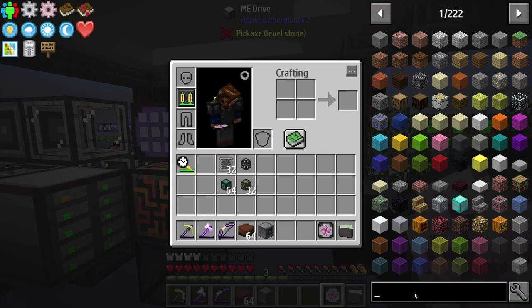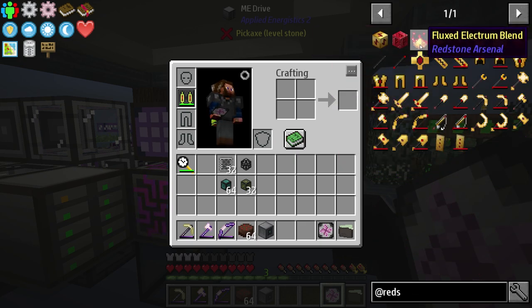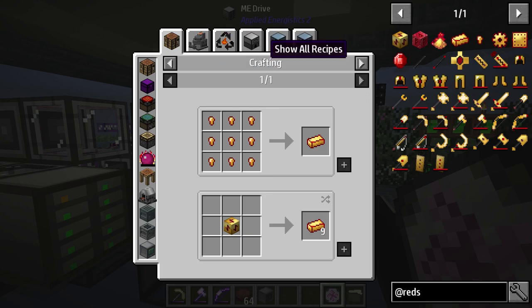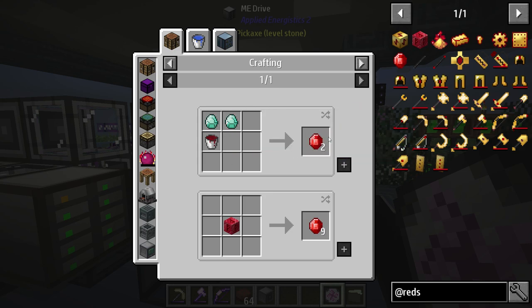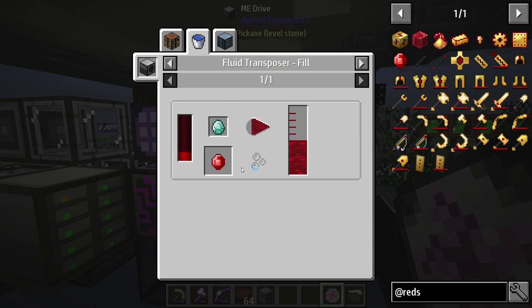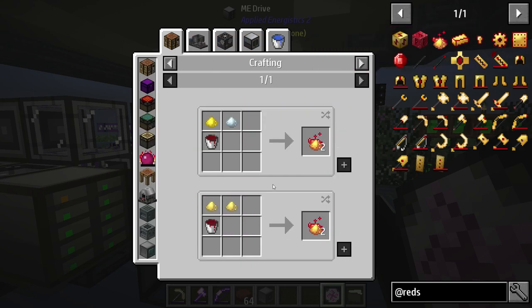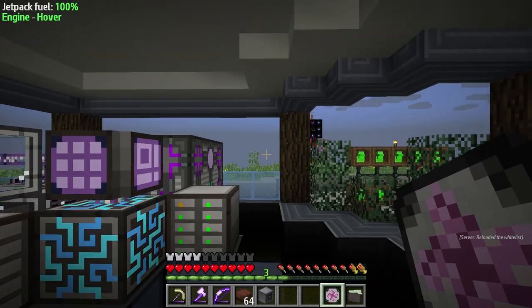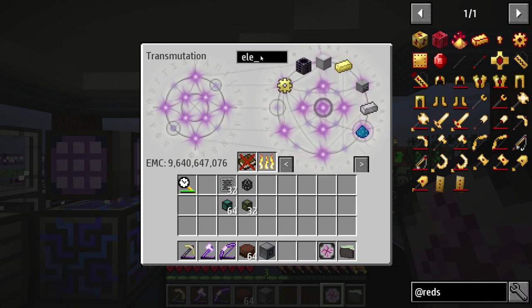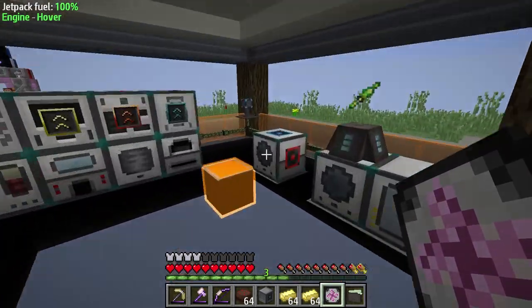Let's take a look at the Redstone Arsenal mod. We're trying to make the blend, because the blend is going to lead to us making the ingots, and then of course the redstone crystals. These are pretty easy to make because you can literally just fluid transpose them, which is exactly what we're going to do. That doesn't need to be automated. Electrum blend is probably what we're going to use to set this up. We already have a bunch of electrum, so let's set up our pulverizer.